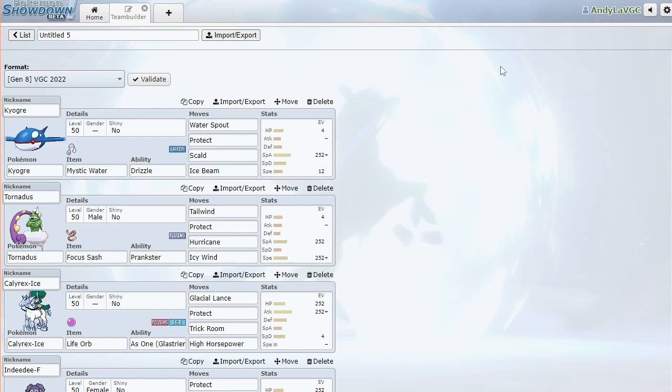Running Kyogre with Mystic Water, Water Spout, Protect, and Ice Beam. We're only running just enough speed to outspeed Calyrex-Shadow with tailwind if we decide to go that route. Tornadus is running Nasty Plot, Focus Blast, Tailwind, Protect, Hurricane, and Icy Wind. We'll probably never bring it unless we find ourselves in a position where it'd be really advantageous to go for tailwind.